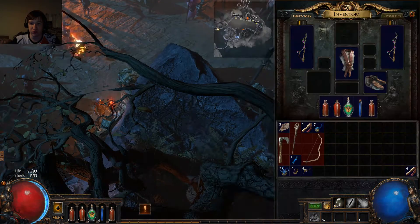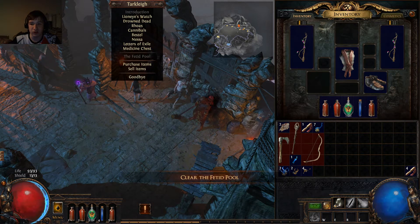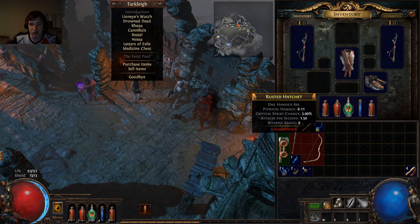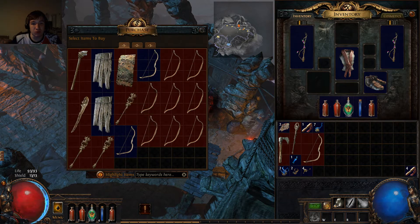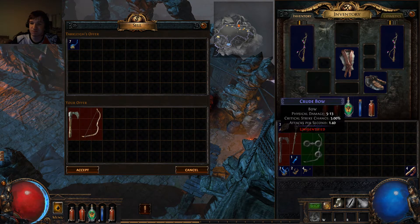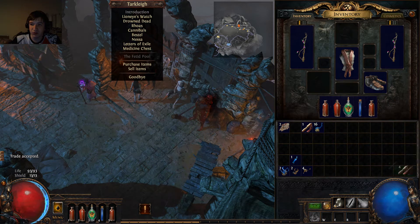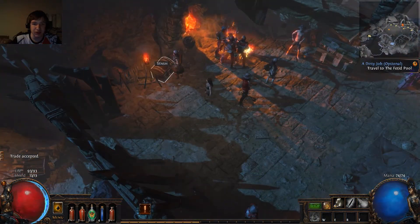Do we have our next quest? Yeah, we got to decide what to do. I think he's got our quest. We could identify this, not sure if it's good. I don't think it's for our character. Let me sell items — let me know if I'm making a mistake by selling this. Let's deposit a Scroll of Wisdom in our stash and keep going.